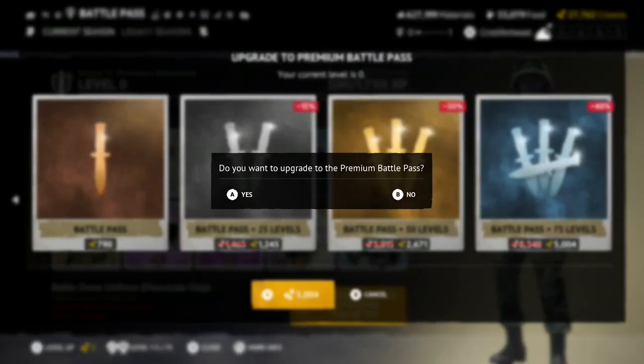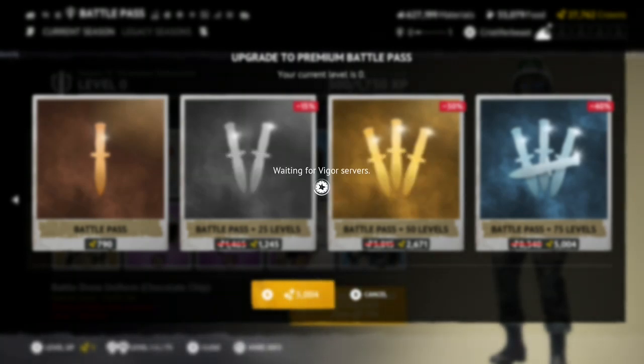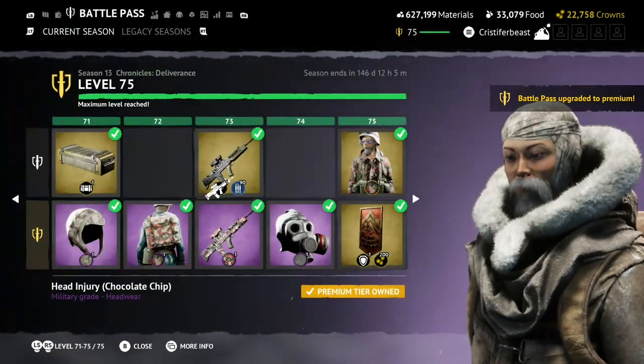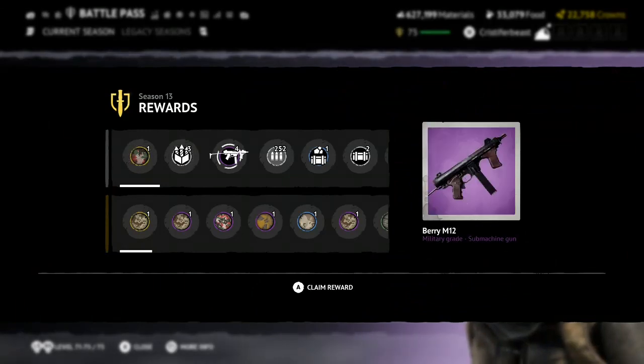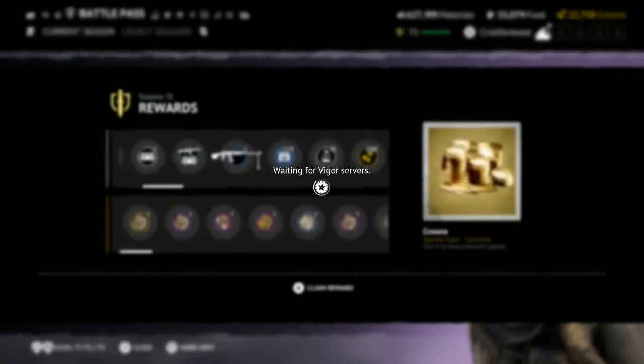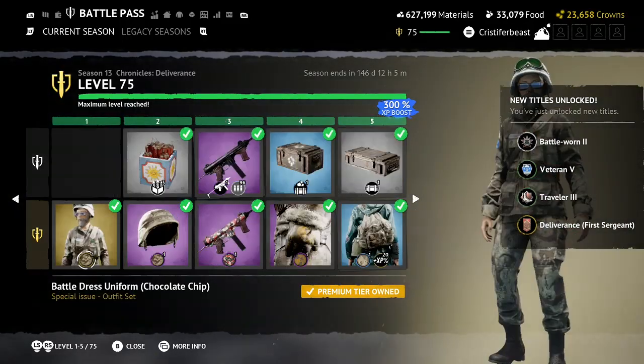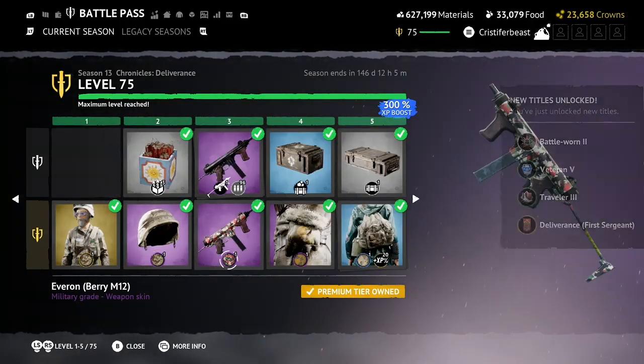I'm going to start off — we're just going to buy all 75 tier rolls, which is a 5,000 crown purchase. That's going to be a little shy of $100, with $100 being around 6,000 crowns, if I got my conversions correct. So buying all the tiers is still quite expensive.